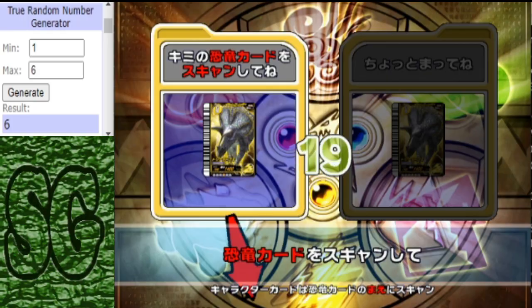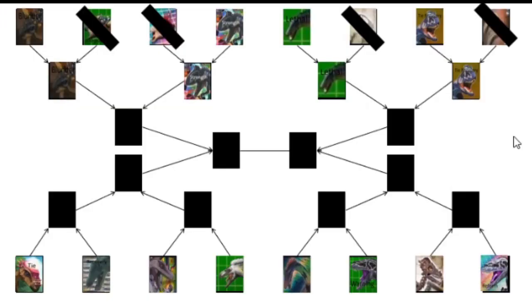Let's have a look at the format before we end the video. This will be the matchup for the quarter-final round: the Apatosaurus blunder type facing off against the Cryo strength type, and the lethal type Apatosaurus facing off against the tie recovery type Cryo. In the next video, we're going to see the tie type Pachycephalosaurus facing off against the recovery type Apatosaurus, and Eoraptor facing off against Deinonychus.